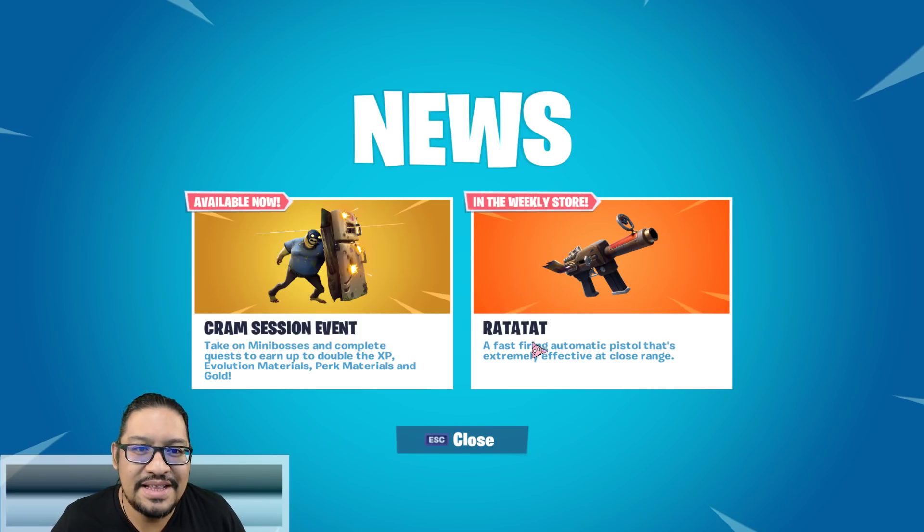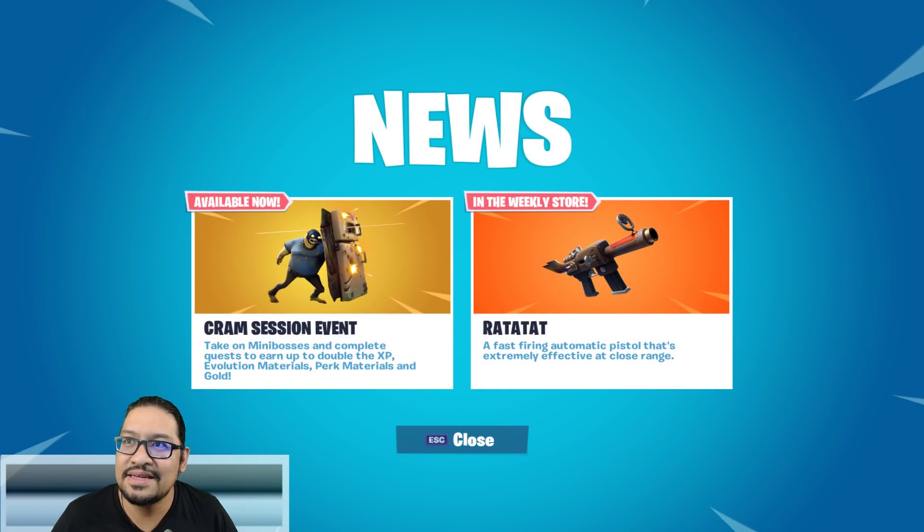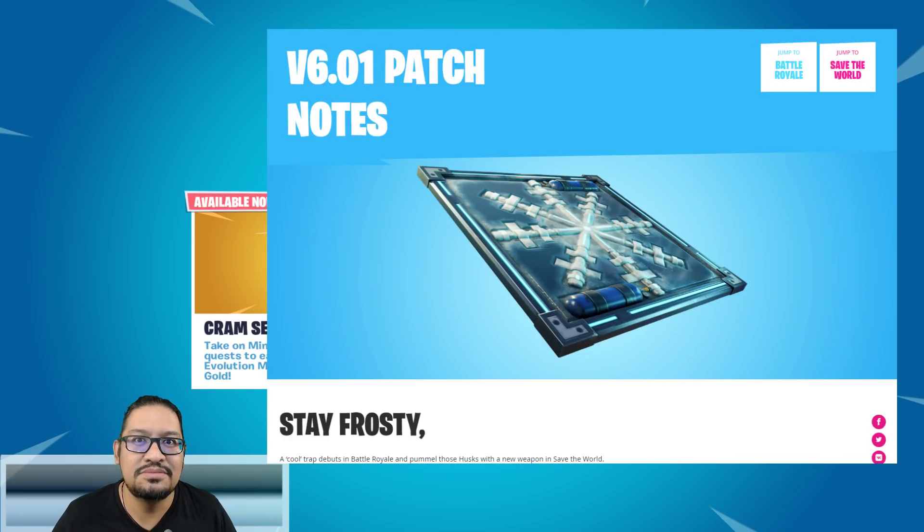Right now in the store — well, that's the thing. I don't know what happened here. Usually we have the 'coming soon' section and everything. Not only has the update come and gone, but we don't have anything coming soon yet. Maybe sometime this morning it's going to show up in the Save the World store, but right now I'm a little surprised there's nothing there.